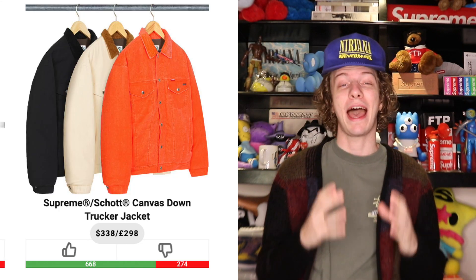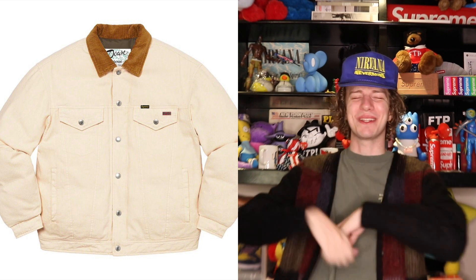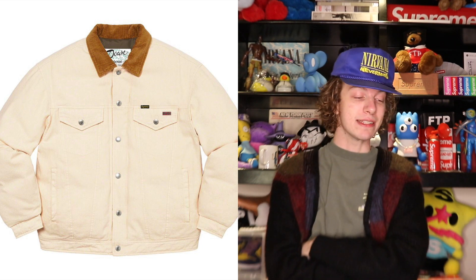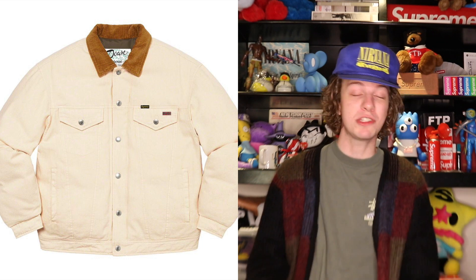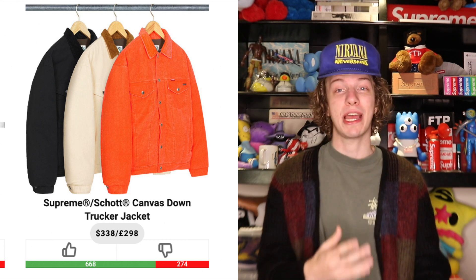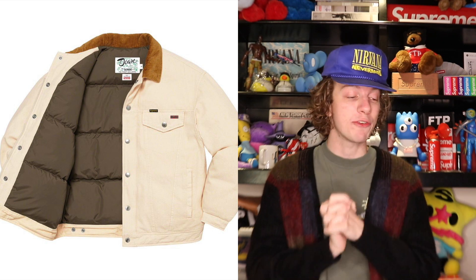Let me stop bullshitting — let's talk about my favorite item of the week that I've been waiting for all season. It's coming in at $338: the Supreme Scott canvas down jacket. I absolutely love these. Right away, help me out — black or the natural? I'm really feeling the natural with that caramel brown collar. This thing is gorgeous to me. It's probably my favorite jacket out of the lookbook this season, just really clean. Scott always comes correct with quality. The orange colorway is even kind of cool for like a hunting jacket, and the interior lining has a nice padded inside.